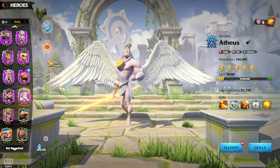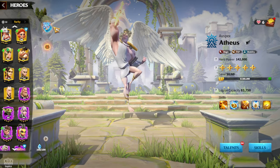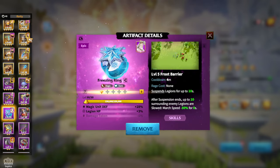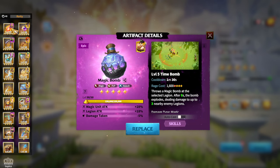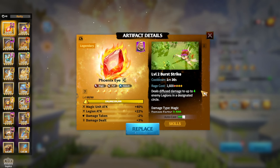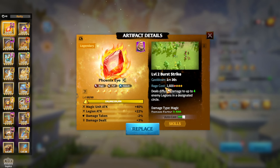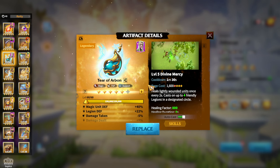In terms of artifacts for this beginner pair, there's a wide choice. If you're just starting, a Magic Bomb works fine. Phoenix Eye is amazing once unlocked — generally any mage artifact suits this hero pair. If you want an offensive option, I mentioned which ones are great. For a more defensive choice, Tear of Carbon is an amazing option for this type of hero pair.